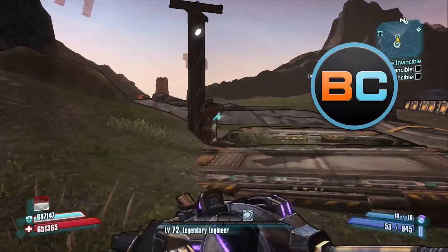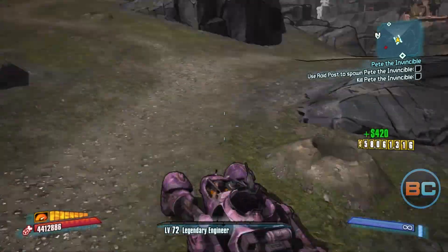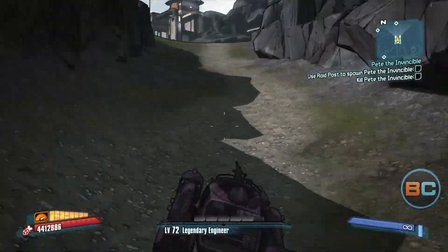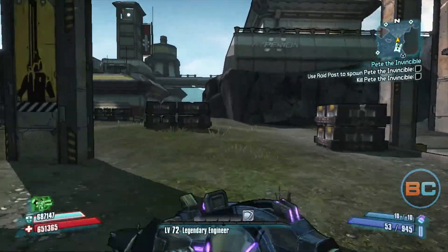What's up gamers, it's Kitchen Winch with Broko Gaming. This is the Cult of the Vault for the map the Highlands. You need a car — you can spawn close to this door right here, which will save you some time.